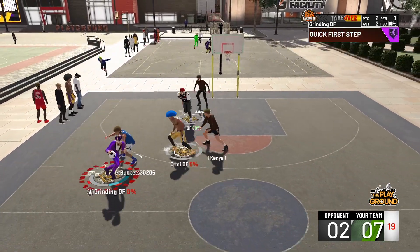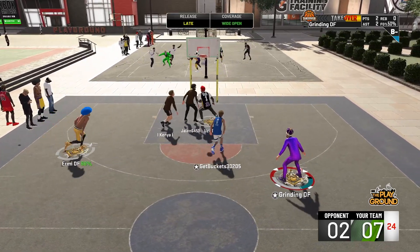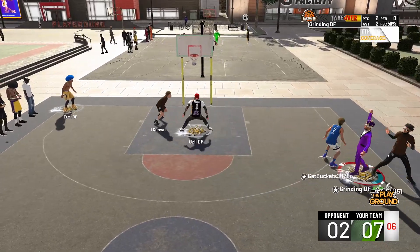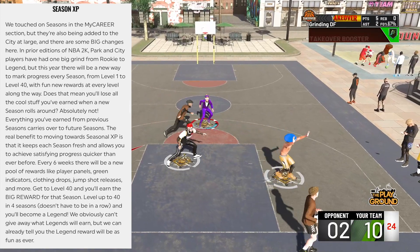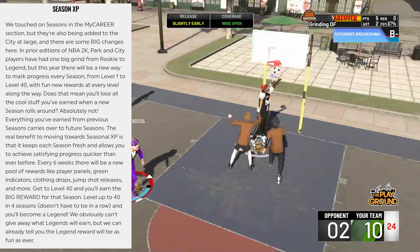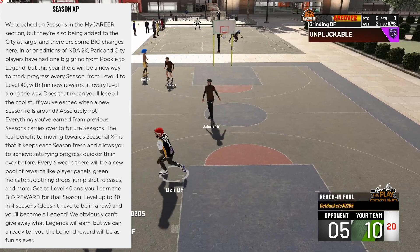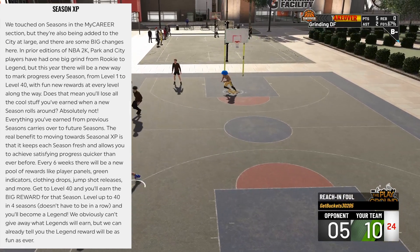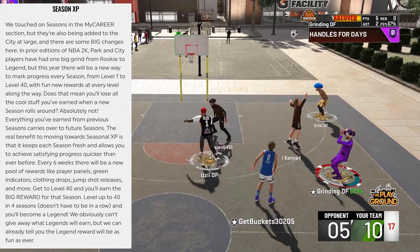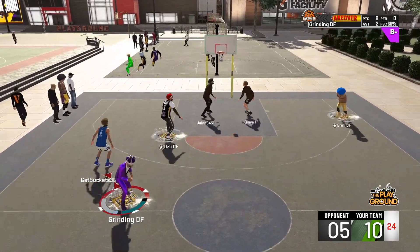Going back to quests — you can complete statistical milestones in the city, earn endorsement cash by promoting local businesses in creative ways, or take selfies in front of city landmarks. On seasons, they clarify that you will not lose the cool stuff you earned in previous seasons when a new one rolls around — everything carries over. Every six weeks there's a new pool of rewards like player panels, green indicators, clothing drops, and jump shot releases. Get to level 40 to earn the big reward for that season. Level up to level 40 in four out of nine seasons and you'll become a legend — they don't need to be back to back.